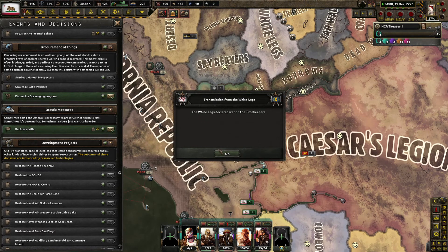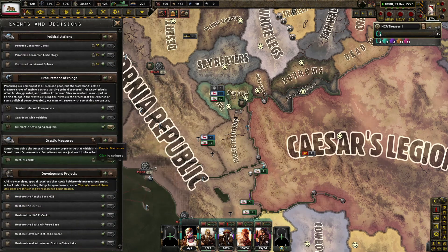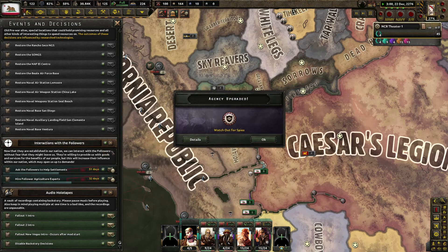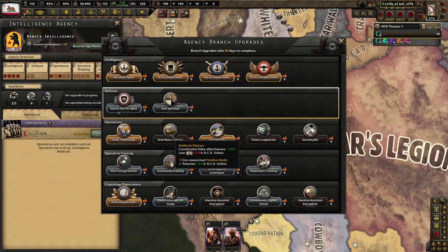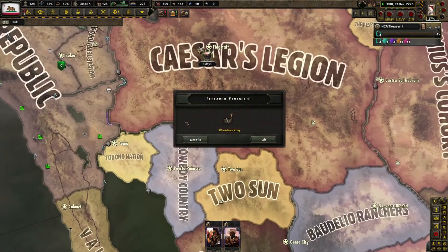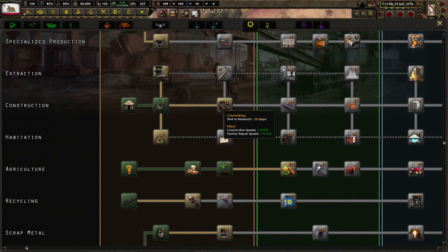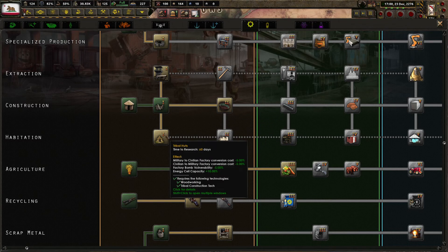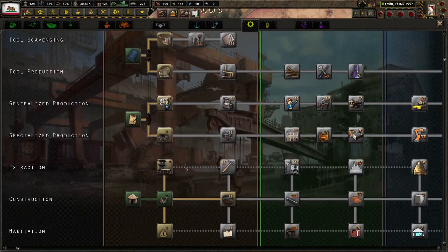Promote the node. The White Legs declared war on the Time Keepers. Watch out for Spies is done — anti-partisan. Woodworking is done. Clay working — what do we got? Tribal huts, military to civilian factory conversion cost, factory bomb vulnerability, energy cell capacity. Work camps: resource gain efficiency plus 8%.